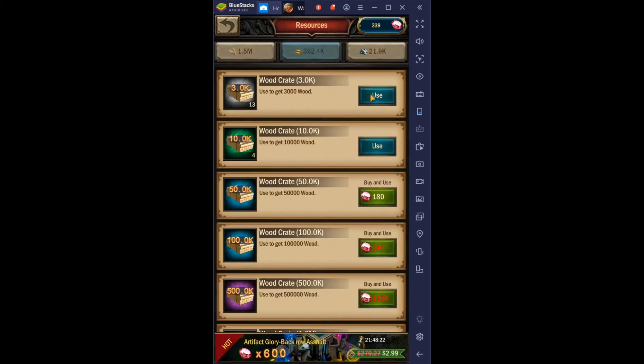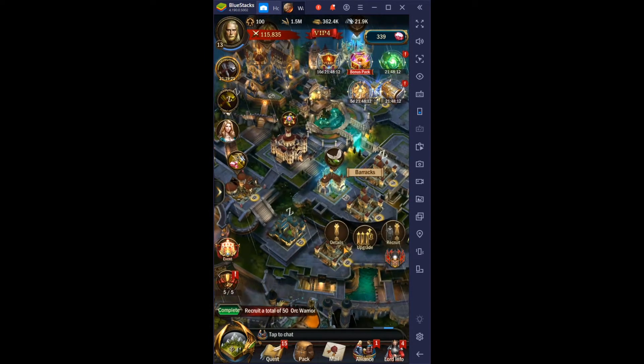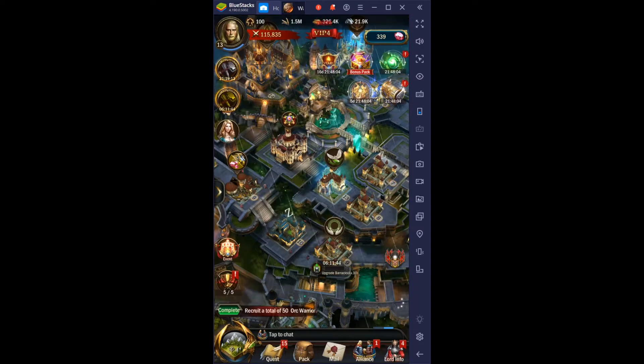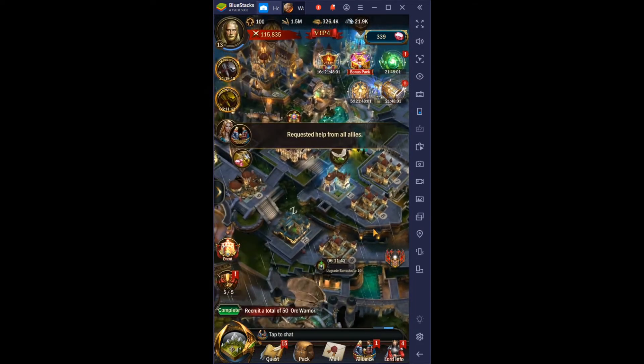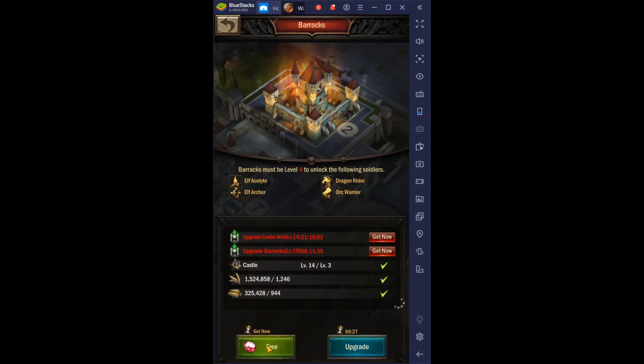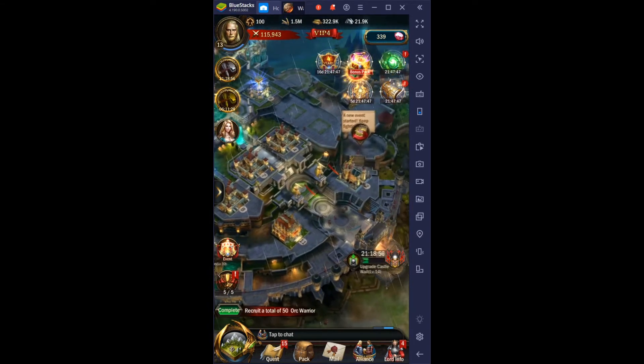We do have the resources — it's just wood. We have the resources for this, so I'm going to go ahead and upgrade it. It's a six-hour upgrade so it will be done tomorrow morning. We can also get the other free one upgraded — all the way up to level four, which is decent.